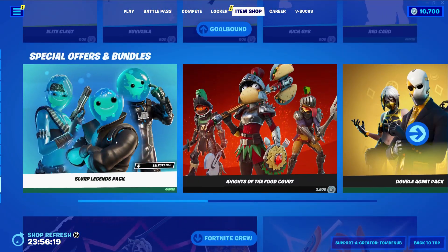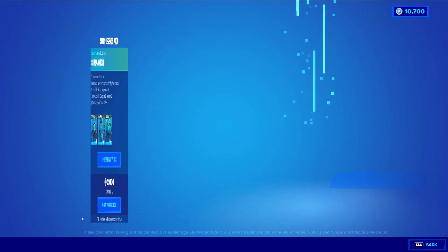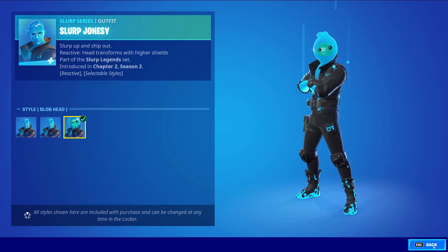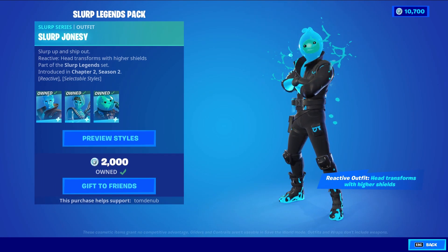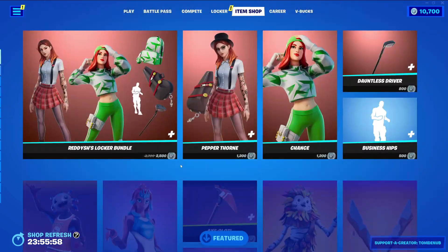We also got the Surf Legends Pack returning. This bundle comes with three skins - all of them have reactivity with gaining shields and secondary styles to change their head. Pretty cool there. You can check out the skins right here; they were broken last time so they should be fixed by now.